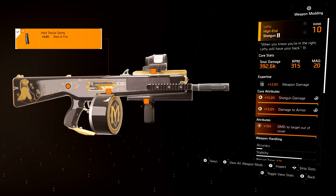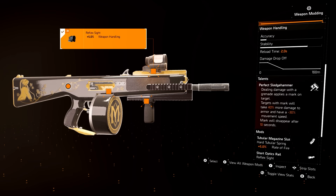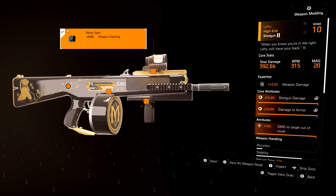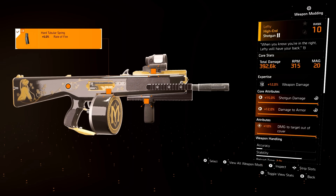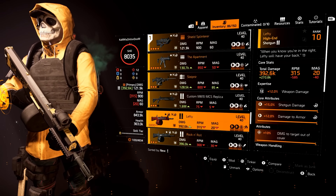The Lefty is typically for raids, incursions, legendaries. Because with the Lefty you're running a support build trying to proc Perfect Sledgehammer for your entire team. So I use weapon handling, accuracy, and then rate of fire — I want to get more rounds downrange and the reload speed from weapon handling helps. The accuracy keeps all my rounds together so I can get my stacks up while proccing that Perfect Sledgehammer.